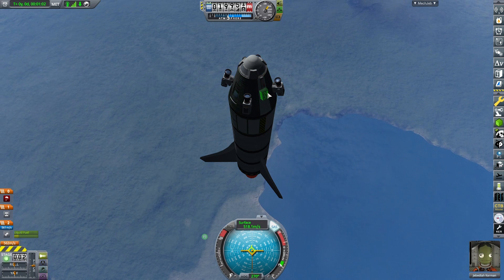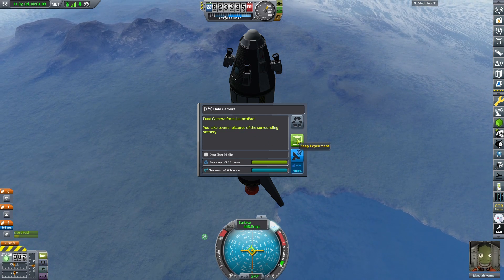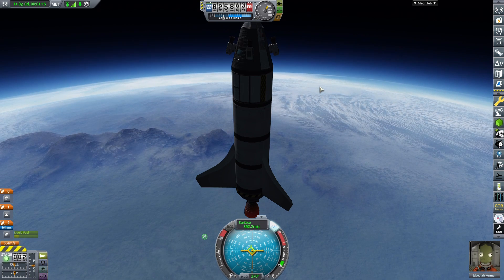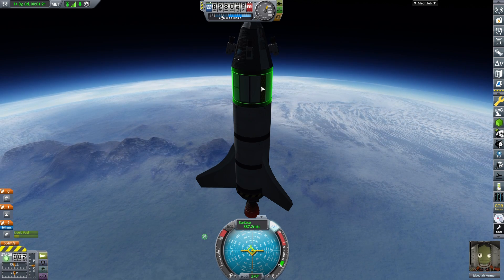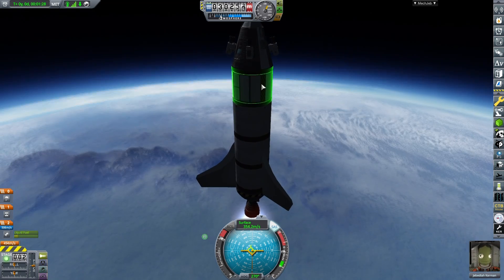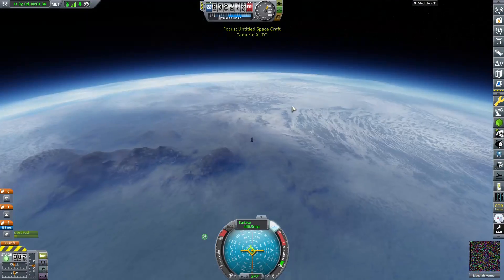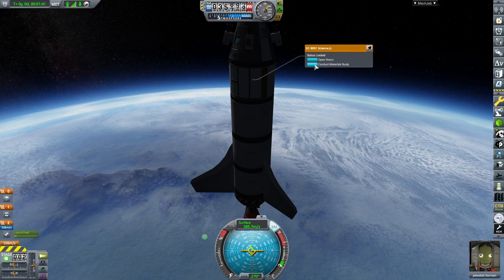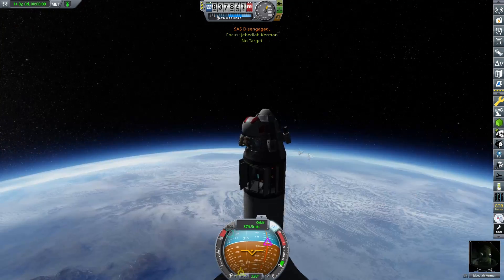Stop — there we go. Yeah, I guess they can only be done when landed. That sucks. That's why it has to be done by surrounding scenery. So this was kind of a waste of a flight — no it wasn't, I got this. What is that? There we go — it should be getting close to out of atmosphere so I can do this, so it wasn't a complete waste.